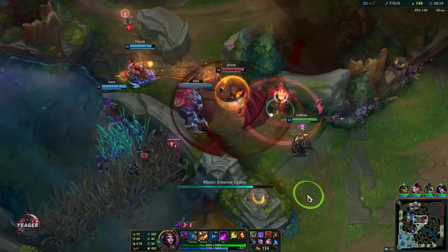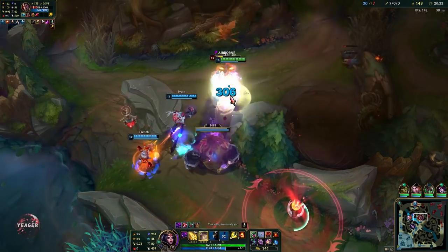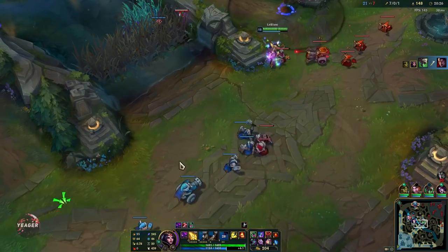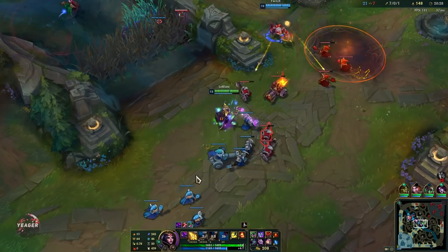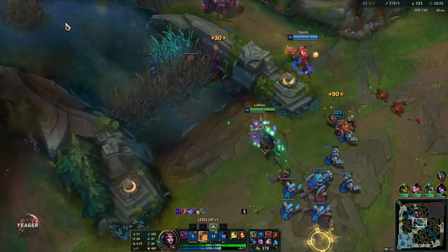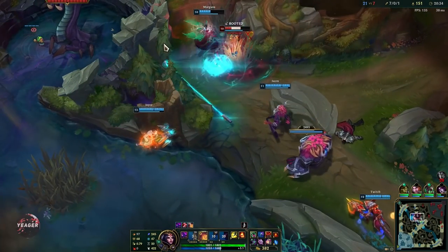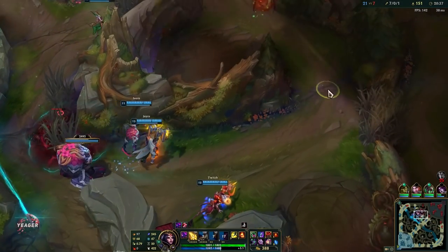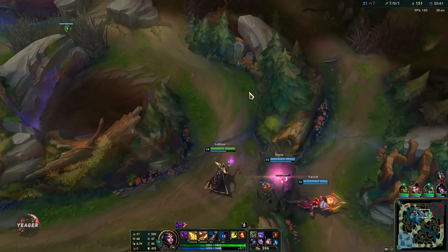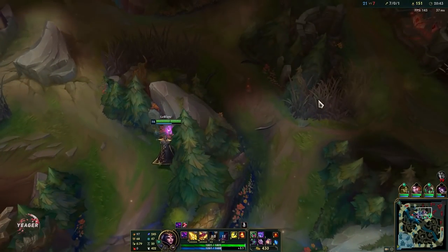Your chain combos are really good in teamfights — you have double chains so you can shut someone down completely. And if you have Everfrost then you sacrifice some damage but have even more CC, making LeBlanc a CC bot where you use that double chain into Everfrost and no one will be able to escape.